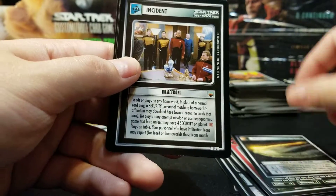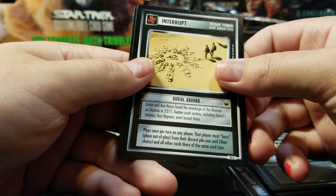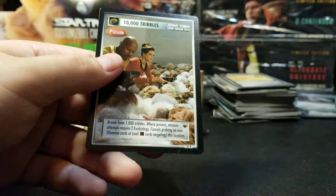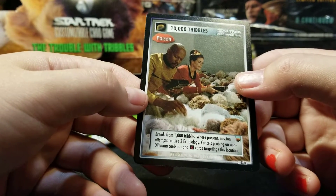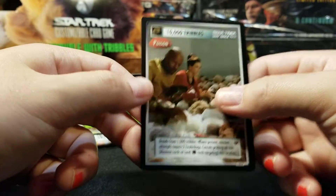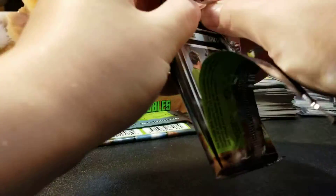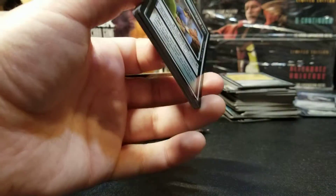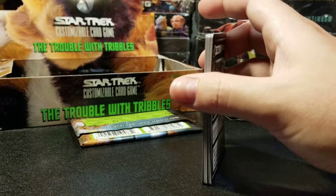Chain Reaction Pulsar. Home Front — it's got a scratch on it. Burial Ground. A Rare Tribble — 10,000 Tribbles, breeds from 1,000 Tribbles where present. Mission attempts require two Exobiology. Cancels probing on non-Dilemma and non-Doorway cards targeting this location. Exobiology is quite a rare personnel ability, so requiring two Exobiology might really mess up their plans. But they don't have to complete every mission they start with, because in first edition you need fewer points than the number of missions you can play with.